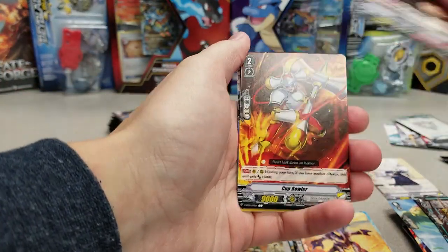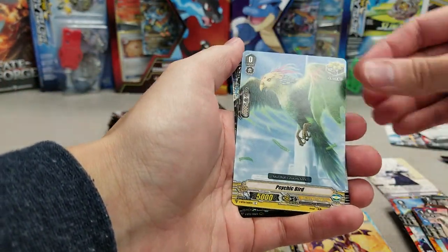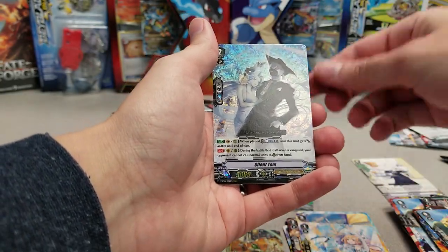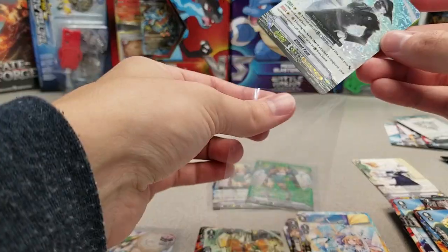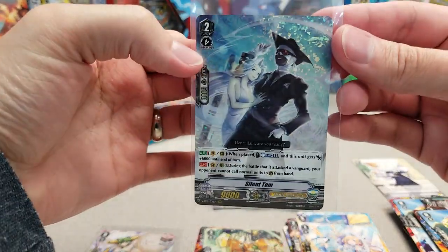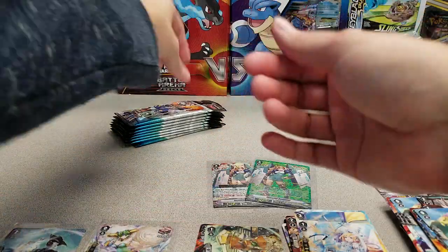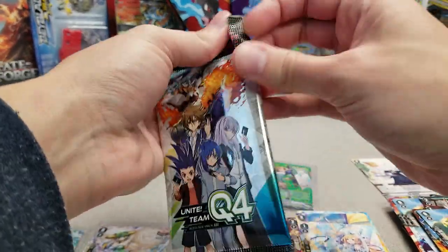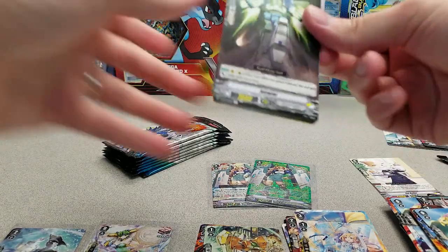No triple rares yet — not that I'm complaining, just stating the facts. Oh, here comes one. Well, that's the worst one of the set: Silent Tom. That or Azurikheiser — those are two triple rares you don't want to hit. Silent Tom is still not a bad card in my opinion, but it's not played in a lot of Oracle Think Tank lists, or at least not heavily played quantity-wise, so it keeps its value and demand down.